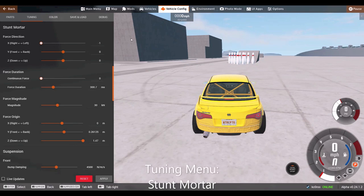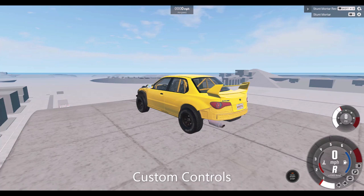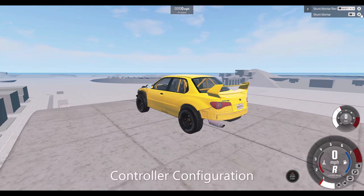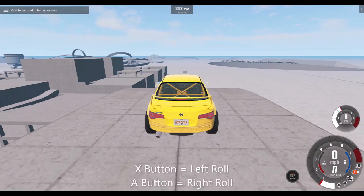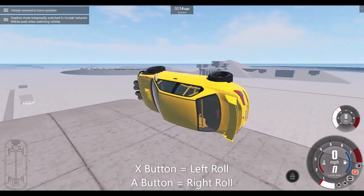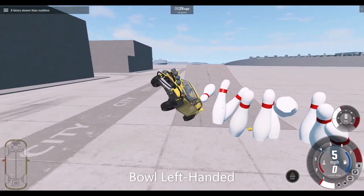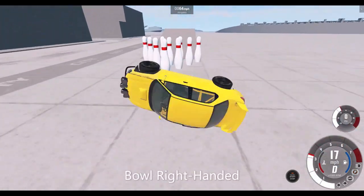This was managed by going into the tuning menu and setting up the stunt motor settings as shown. In the upper right corner of the screen, there's a tab you can pull on that will display the custom controls for the stunt motor. I currently have it set up to use button A on the controller to push in the forward direction and button X on the controller to push in the reverse direction. That means if I press the X button, the vehicle will roll to the left, and if I press the A button, the vehicle will roll to the right. That enables us to bowl left-handed or right-handed.